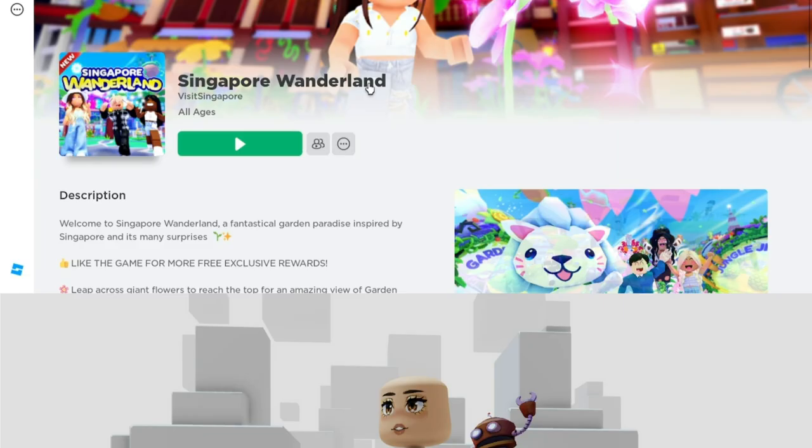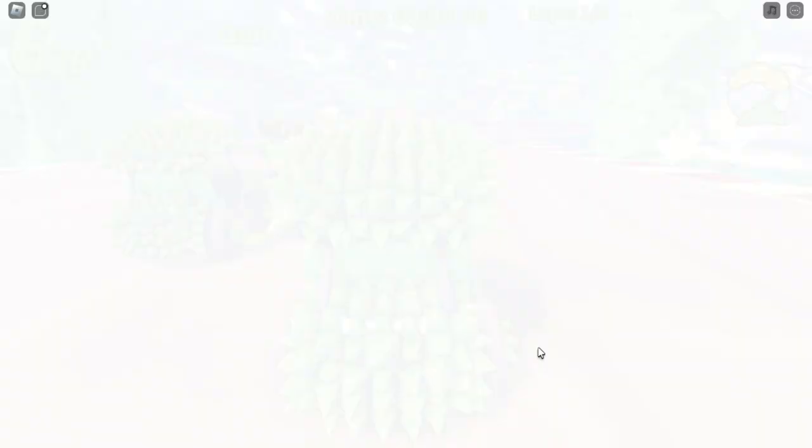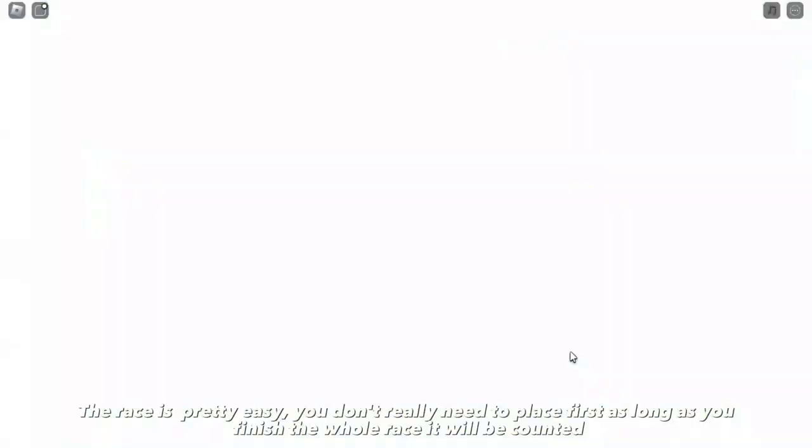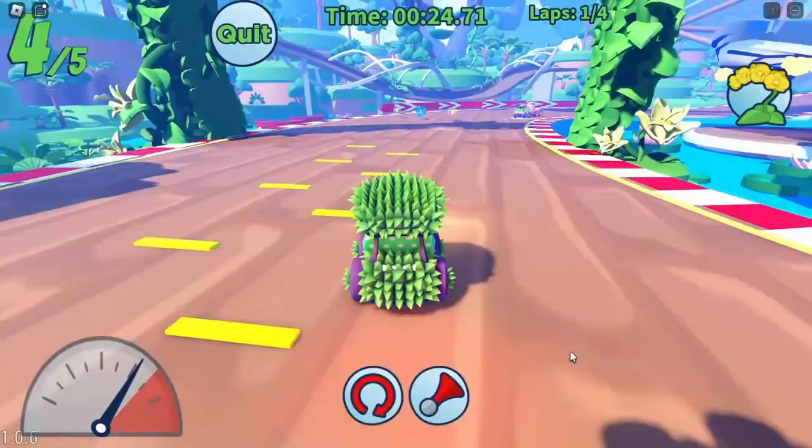Join Singapore Wonderland, created by Visit Singapore. Once in game, enter the Jungle Jiffy portal. To get this free item, finish 5 games of go-kart racing. The race is pretty easy — you don't need to place first, as long as you finish the whole race it will be counted. Complete 5 go-kart races and you should get your badge with the item.